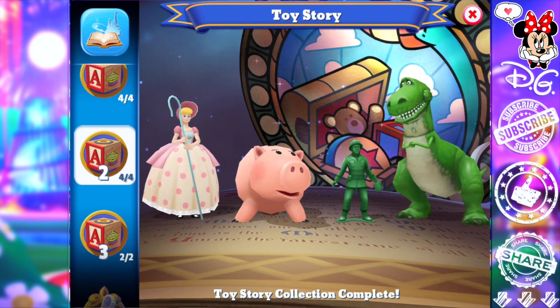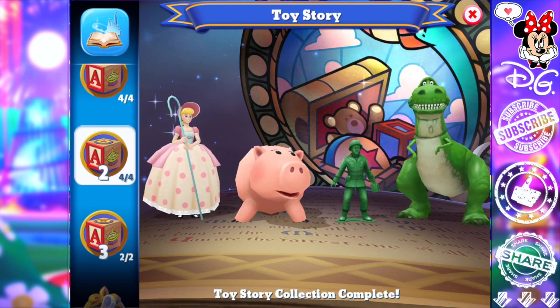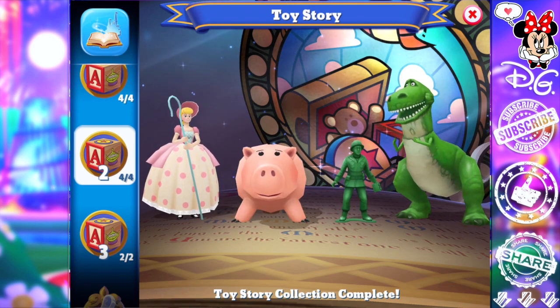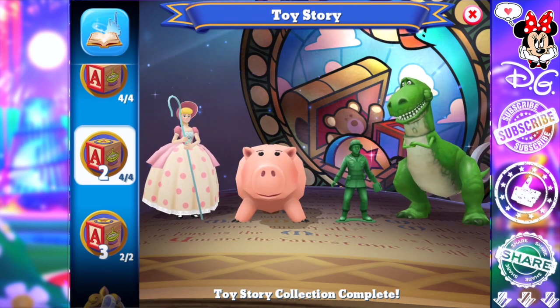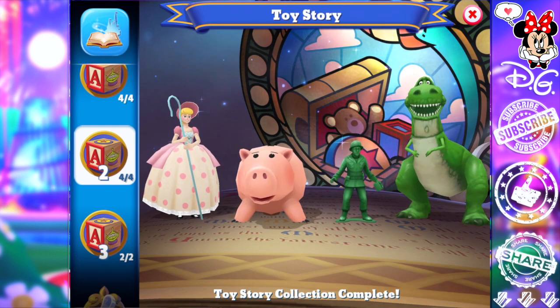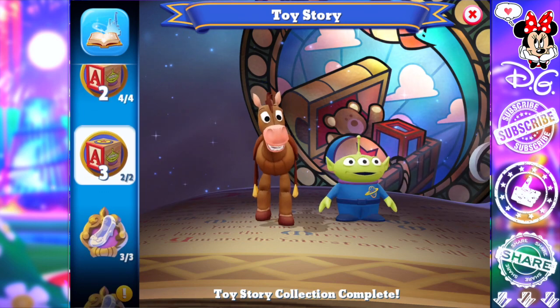Your second row of Toy Story characters are often extremely useful. Rex not so much, but I find him useful for a lot of other things. He may appear in the Toy Story collection, but the last tower challenge he wasn't useful, so I wouldn't rush to purchase Rex — just focus on your other characters in the Toy Story collection.